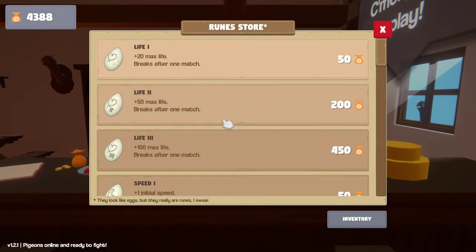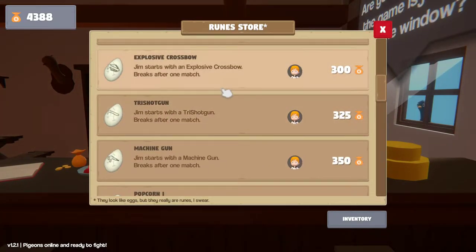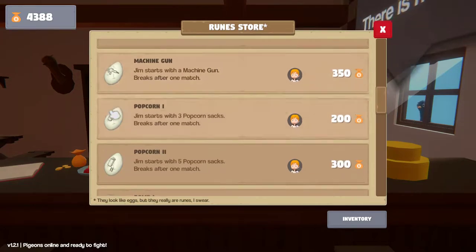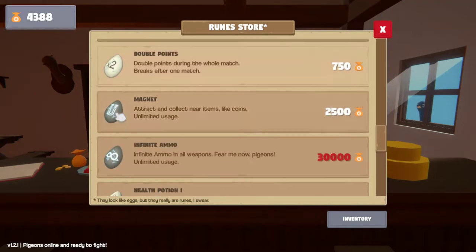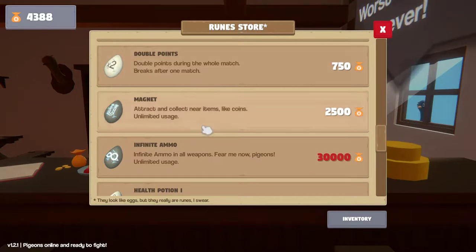There's a store where you can get some currencies, and you can buy one-time buffs for the next run-through, with a rinse and repeat. Or there are ones with permanent buffs, like near things getting drawn to you. I think we're going for the infinite ammo one — that would be awesome — but that's quite a ways along.